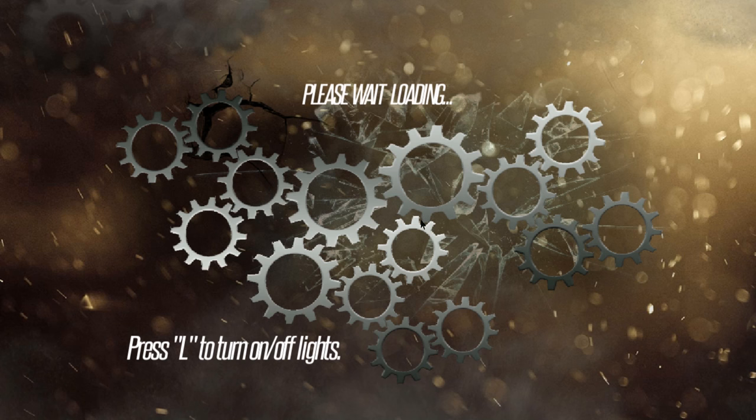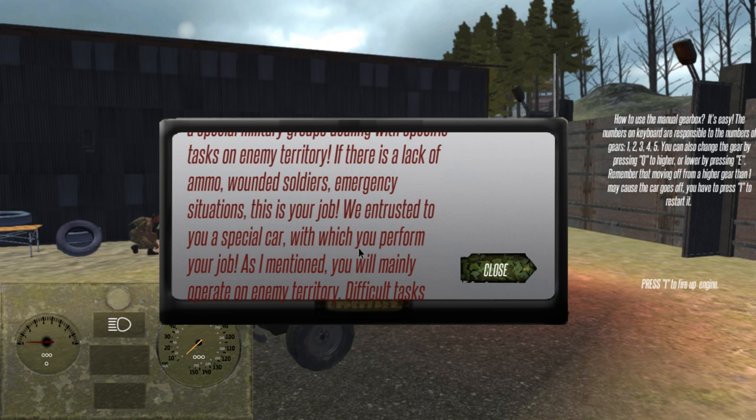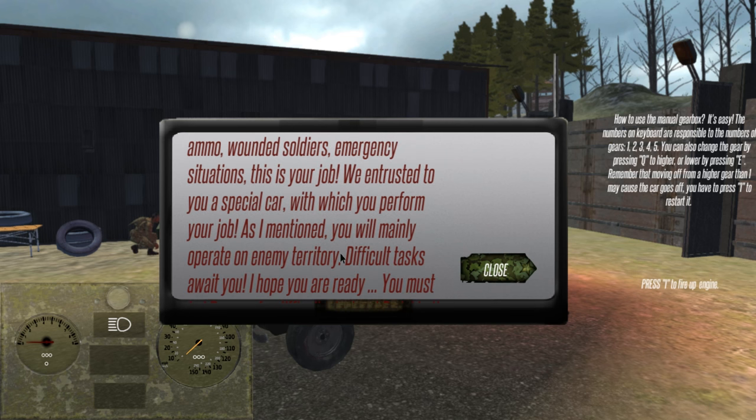You press L to turn the light on. Okay, that bodes well that it actually has that level of detail in it. So this came out on Steam. Welcome, soldier. You are a representative of special military groups dealing with specific tasks on enemy territory. If there is lack of ammo, wounded soldiers, emergency situations, this is your job. We entrusted to you a special car. Truck. With which you perform your job. You will mainly operate on enemy territory. He's already repeating himself.